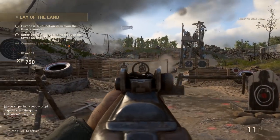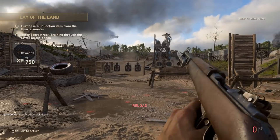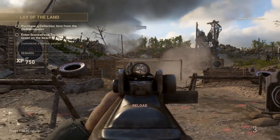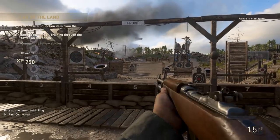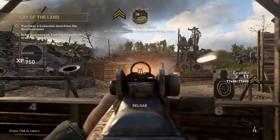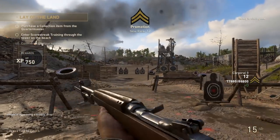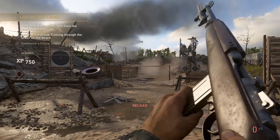Enter the M1A1 Carbine with its 15 round capacity, higher rate of fire than the other two semi-automatic rifles, and still pretty decent damage. Out of all the semi-automatic rifles, the M1A1 takes the win. Sure, it's the weakest of the three in terms of damage, but its accuracy, larger clip, and great rate of fire that can match your trigger finger makes it a much more enjoyable weapon to use.